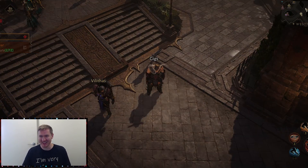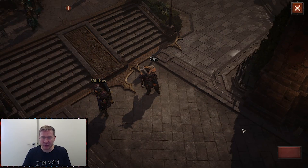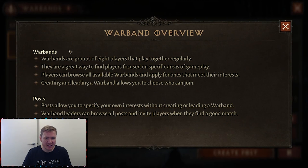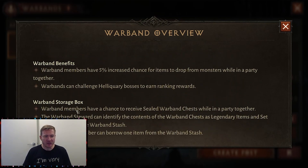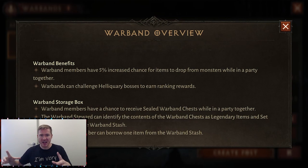Yet another way to get legendary items is through the Warband. If you go into Warband and click this, you get to see some of the perks for being in one. Down here in the storage box, members have a chance to receive sealed Warband chests while in a party together. Each Warband member can borrow one item from the Warband stash — these can be legendary items, set items, and other things. There's a stash that you and the Warband share, and if you want to use an item that's in there, you can. It's a pretty cool system.